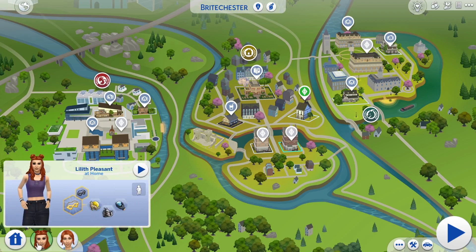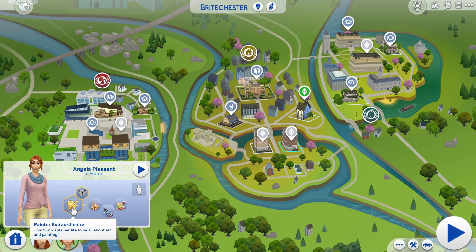Let's go through their traits so you know them a little better. This is Lilith — she's more of our goth rebel sister. She is a Public Enemy with the Dastardly bonus trait, and she's also a Loner, a Slob, and a Kleptomaniac. On the other hand, her sister is a little more plain Jane. She is a Painter Extraordinaire with the Muser bonus trait, and she's Good, Neat, and a Foodie. Yeah, they couldn't really be more opposite.